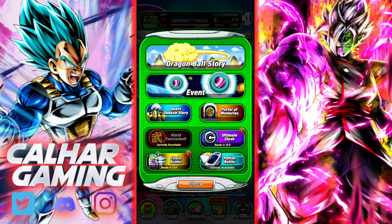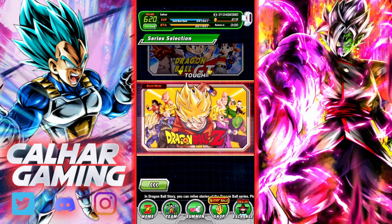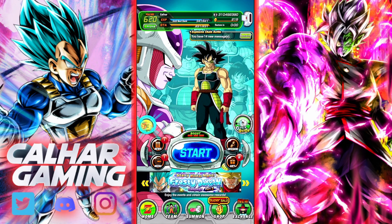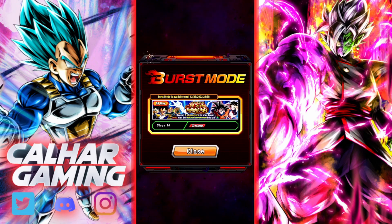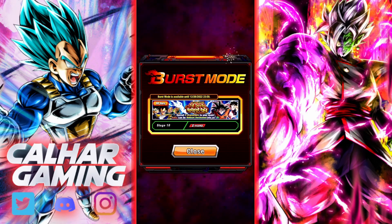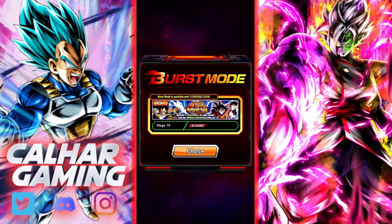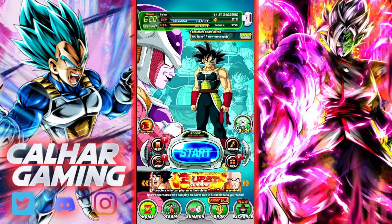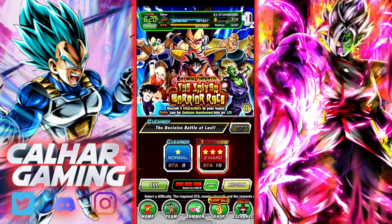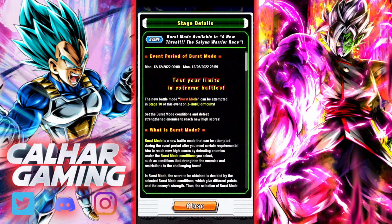You can jump into Burst Mode either by going into Dragon Ball Story where it highlights the Burst Mode, or through the tab on the left which is what I'm going to do. If you haven't already, make sure to hit that like and subscribe - we are closing in on 3k, so hit that notification bell for the 3k special coming up soon. Let's jump into Burst Mode. There you go, you've got the Burst Mode lighting up. Let's have a look at the information tab first.